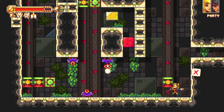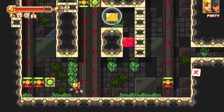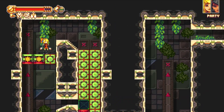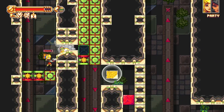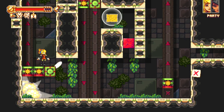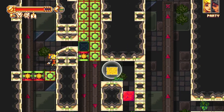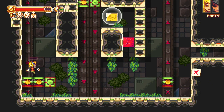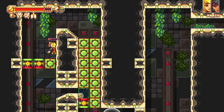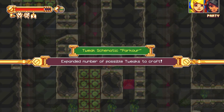Okay, let's probably kill the enemies in here. So what's this gonna do? Oh, damn it. That's gonna be tough. You have to get that perfectly. Got it. Let's see if this works. Yep. Expanded number of possible tweaks to craft.